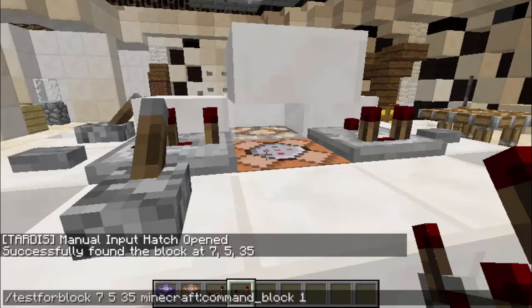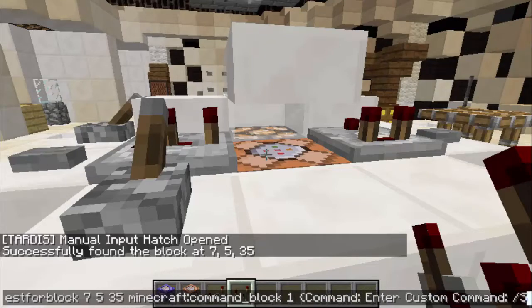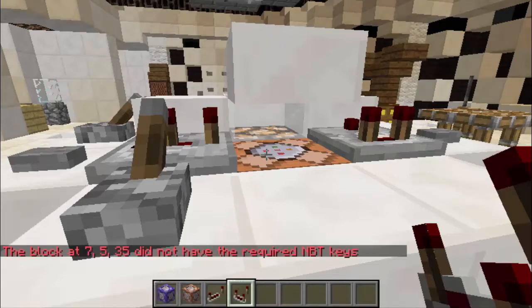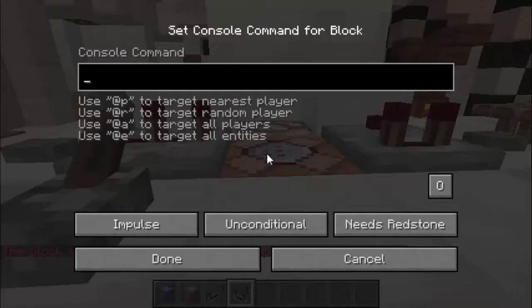Basically what we did last video — enter custom command. So slash safeguard, end that with a curly bracket. Copy that. It doesn't have the required NBT tags, is what it says.